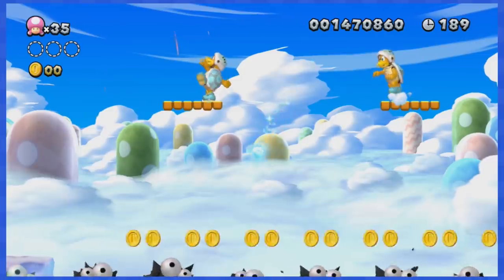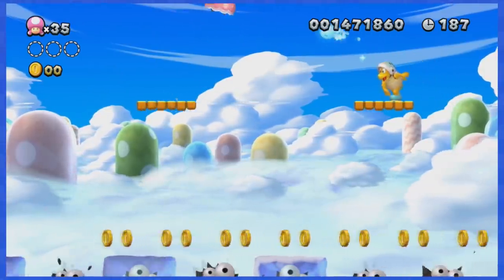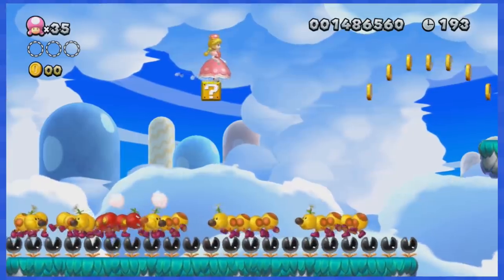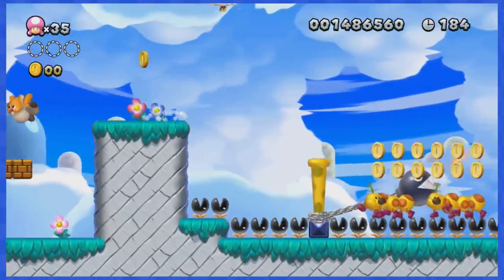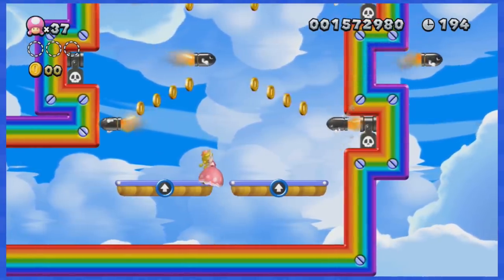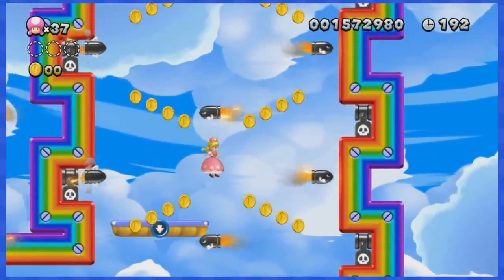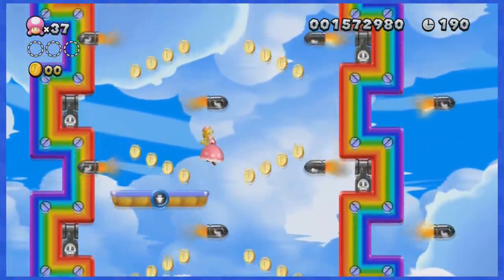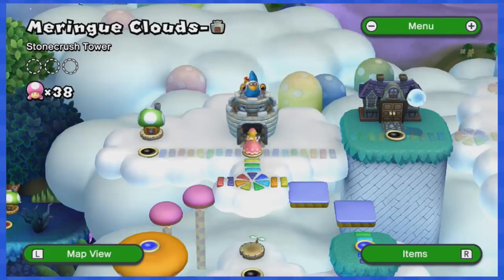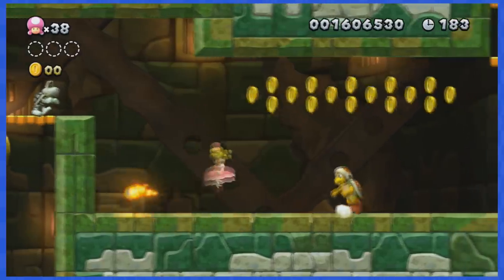World 7-1 is super easy, as you can bounce on top of those ice bros to skip most of the level. World 7-2 is also quite the easy level and doesn't feature any annoying coin. For World 7-3, you want to stay on the very center of the rainbow platform to dodge the coins located left and right, and the remaining part of the level is quite easy.